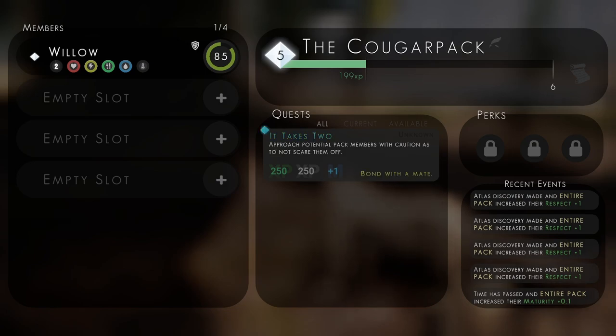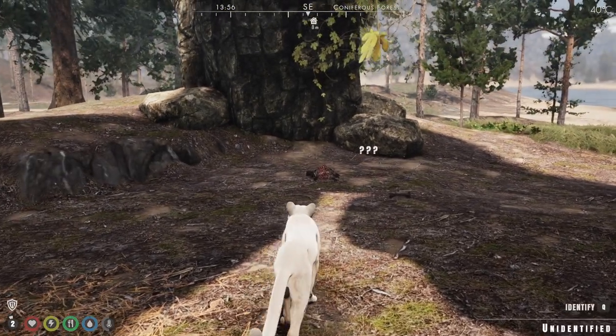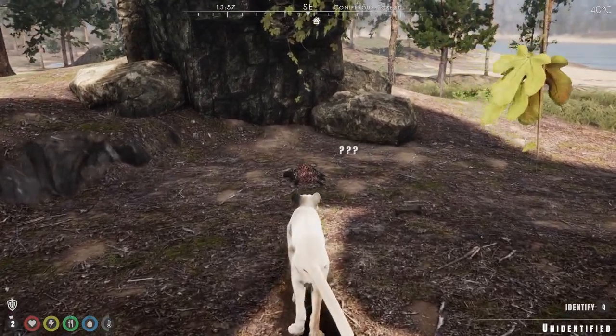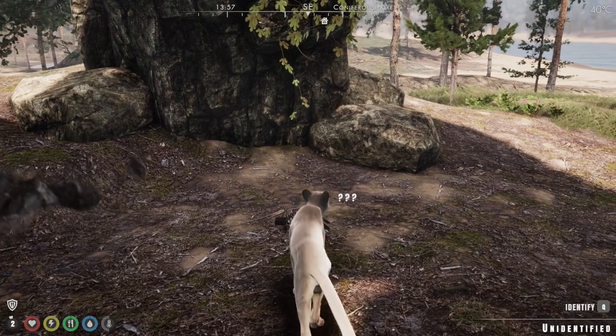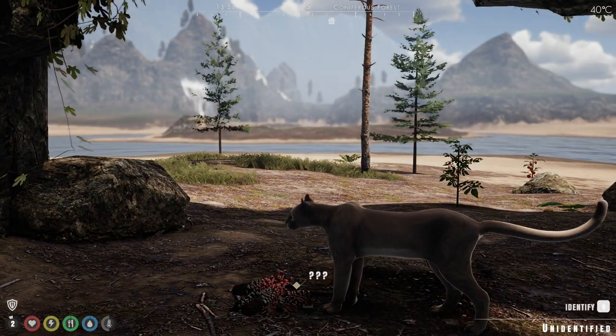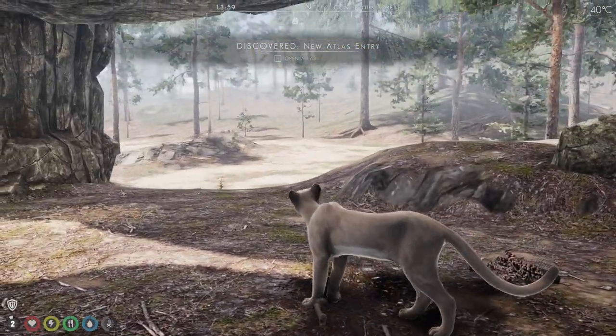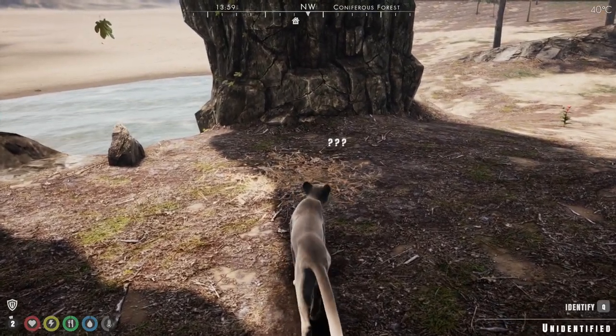Now we have the next quest: 'It Takes Two — a pack of one isn't much of a pack. Find a lone animal of your same species to bond with.' So Willow will now be seeking a mate, but as I mentioned, he won't be sticking around with us for very long. The timescale of this game is quite significant.